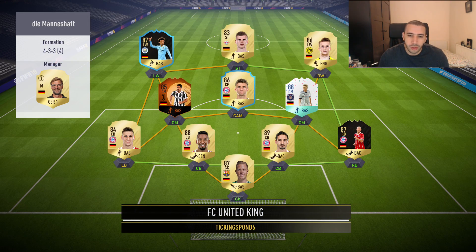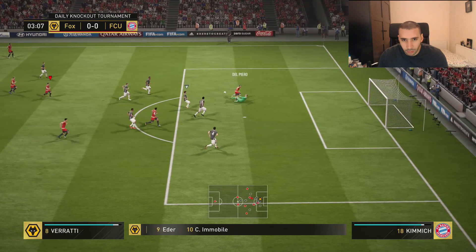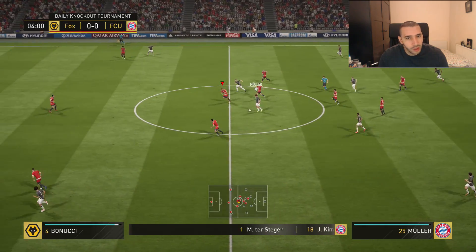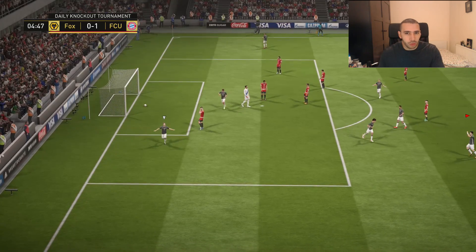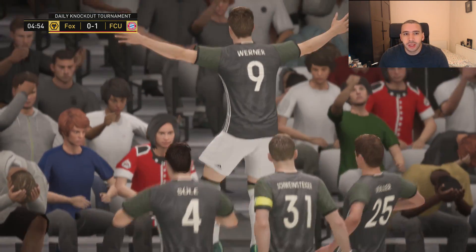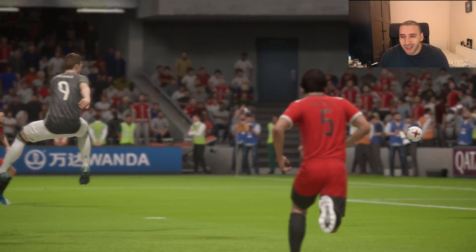We are playing a German squad — not too bad. He has Sane, Werner up front, Reus on the right side, Khedira scream cards. That was a good pass from Eder actually — for his long passing, I don't know if that counts as a short pass or long. But these guys scored — dribbles past Chiellini I think it was — and scores. One nil to Germany against Italy, even though Italy is Germany's kryptonite.